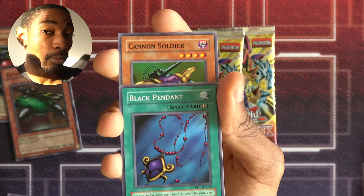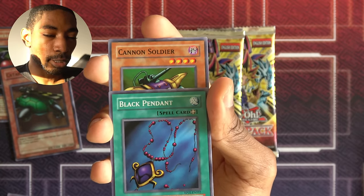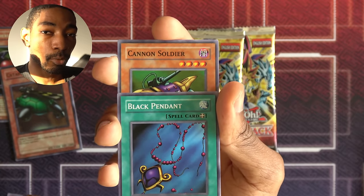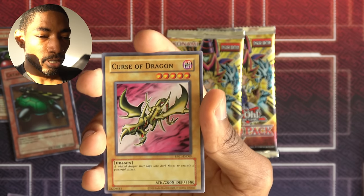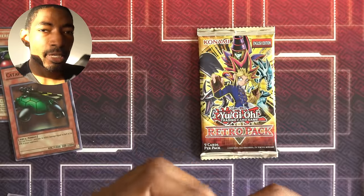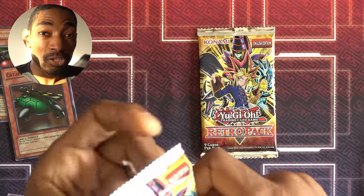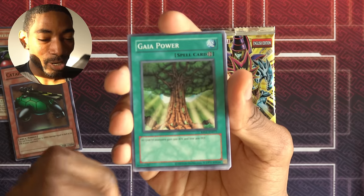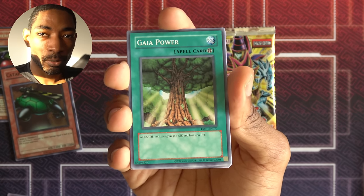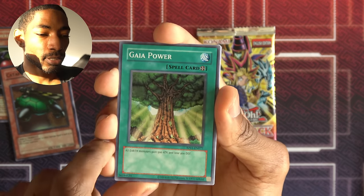Another Black Pendant — I actually haven't gotten that many equip spells, so this is good. If I want to lean into my Maha Vila strategy, I need more equip spells. And surprisingly, another card I haven't gotten is Nimble Mamonga. I still only have two Nimble Mamongas this late into the series, which is crazy, because I wanted them to gain life points since I know I'm going to be paying a lot with Solemn Judgments and all that.